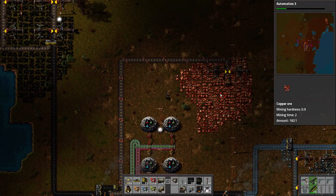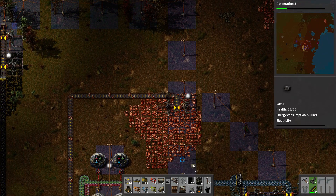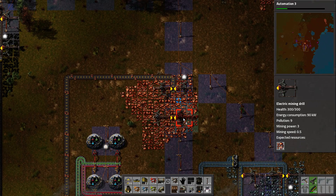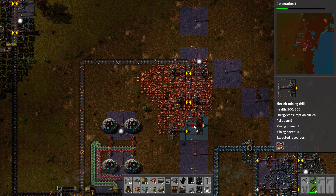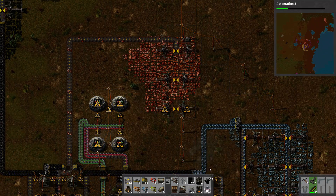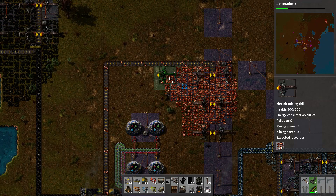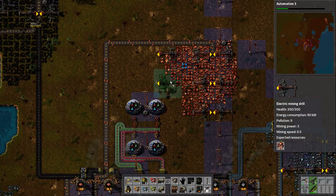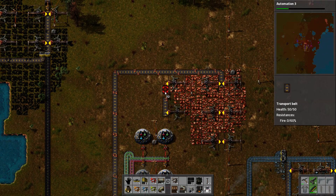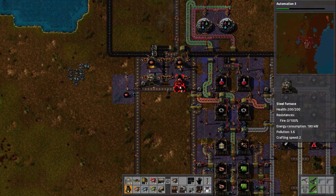Now let's get our copper sorted out. Let's put some lights down so that we can see exactly what we're doing. That's a much better steady stream than what we had before — it just needed everything hooked up properly. That is a lot better. Hopefully we'll have a good backlog like we do over here on the iron production.